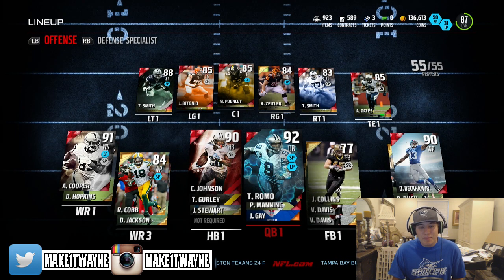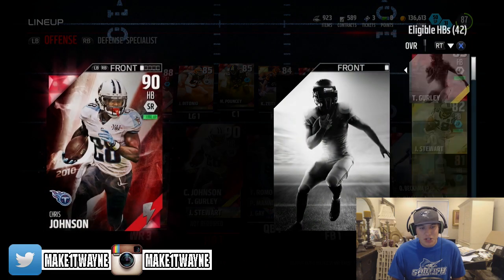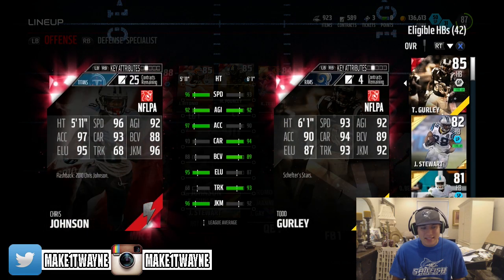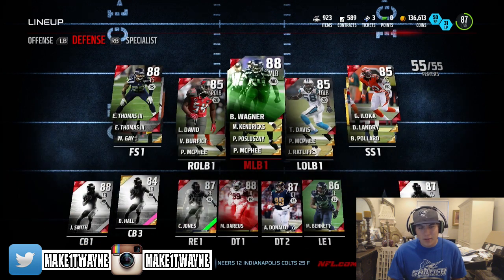Here is a lineup update for the new season. I did add Flashback Chris Johnson, definitely one of the better running backs in the game right now with his 96 speed, 97 acceleration, 96 juke move, and 95 elusiveness. He's definitely going to be nice to have with Todd Gurley behind him.